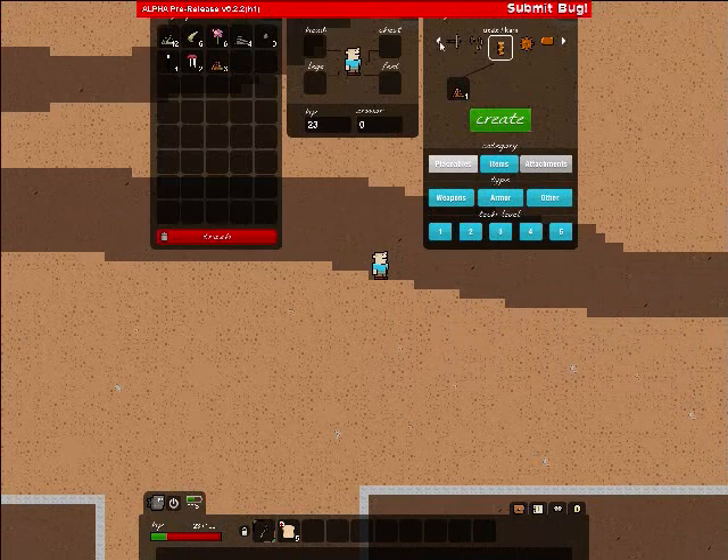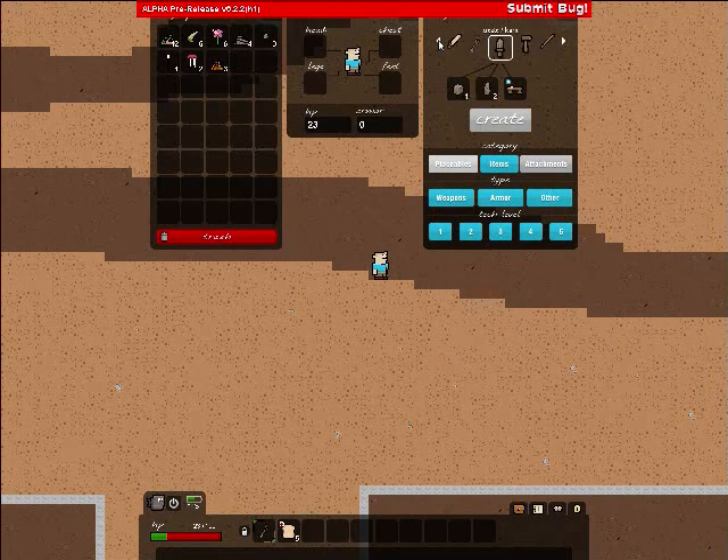The crafting table requires a disgusting amount of wood. I believe it's 60. You've got to collect 60 natural resources before you can make your crafting table. Let me just verify that. Scratch that — you need to get 120 wood off the ground before you can craft this bad boy out.